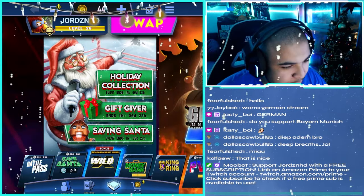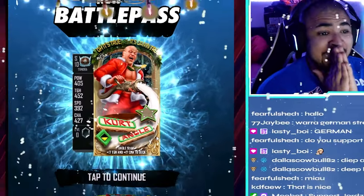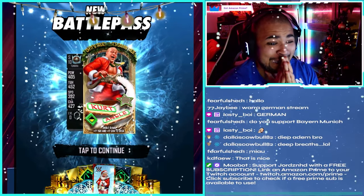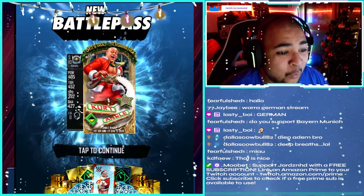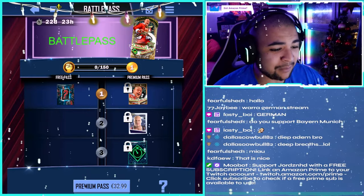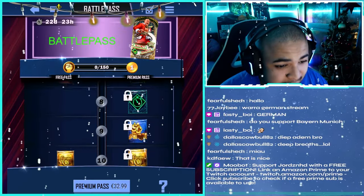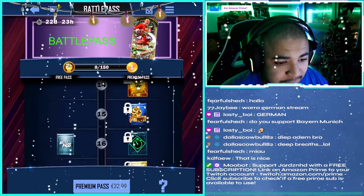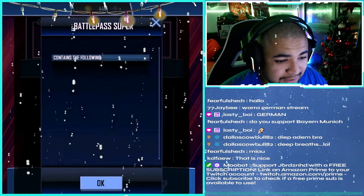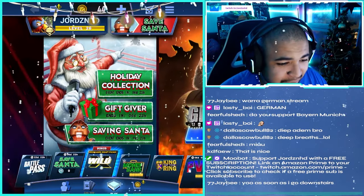Another thing we're going to take a look at is the battle pass if it's in the game. 22-day battle pass - let's see who it's for. Oh, Kurt Angle! That's so sick. We are going to be buying the battle pass in this video - that Kurt Angle looks insane. So you get him wrapped, he's a Tundra card. You also get a portrait image, a card back that looks really cool, an attitude, Bork Laser, and then you get the pro. I want that - it looks so sick.